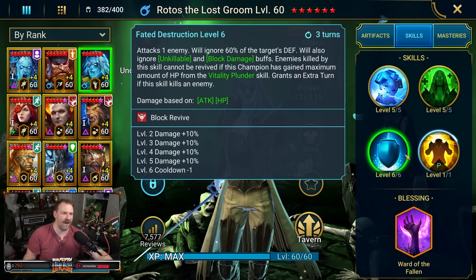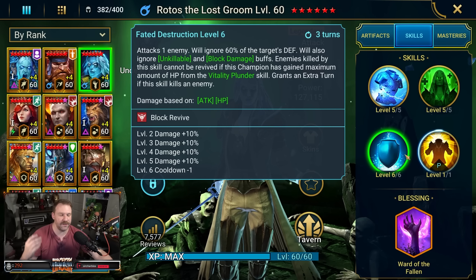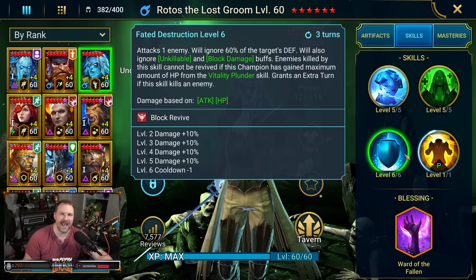This is where he goes on the rampage — you could have him hit the A3 and kill an enemy, get a second turn, maybe Vitality Plunder one to kill another enemy, or maybe go right into his A1 and get another turn. He's a whirlwind.